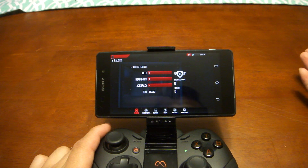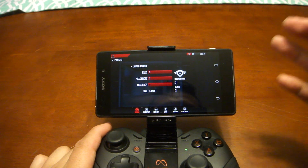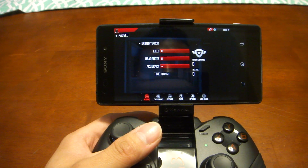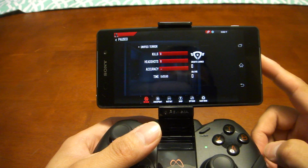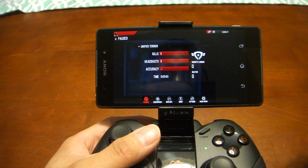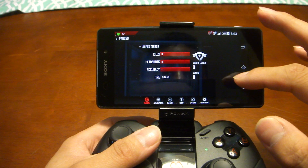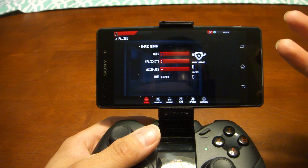Hello everyone, welcome to Average Android J. My name is Jason. Today I'm going to test out some video games on the Sony Xperia Z2 and see how well it performs. The game is Modern Combat 4. This Z2 has the Snapdragon 801 clocked at 2.3 GHz, 3 GB RAM, and Adreno 330, which is supposed to give you really good performance. Right now I have 43% battery and I'm going to see how much it drops while I'm playing.